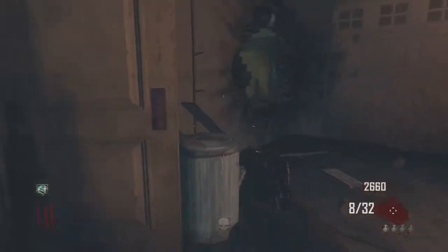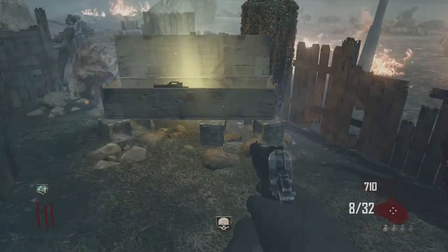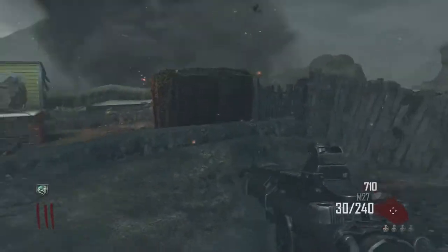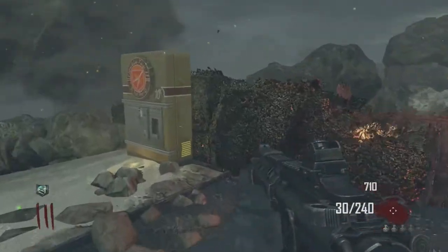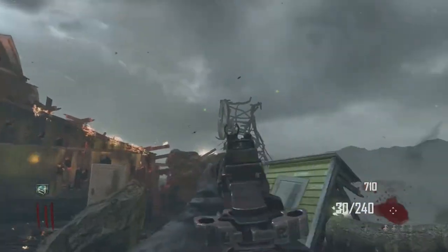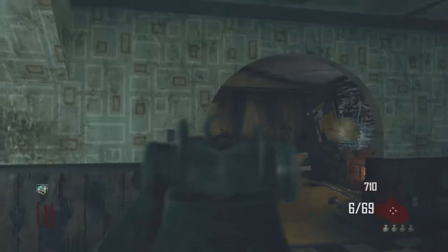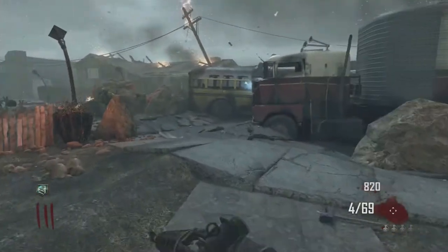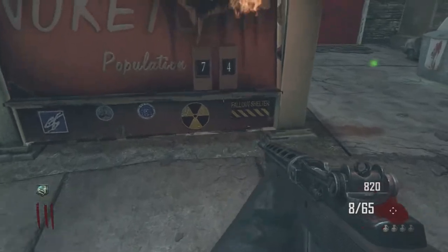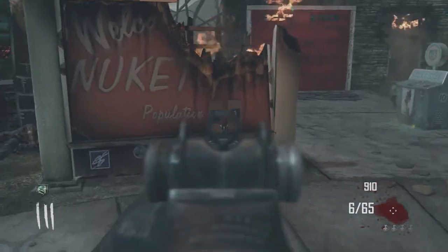Let's buy the mystery box and see what kind of guns we can get. Oh my god, the gun I would always run — and we got Double Tap too! There's a double points indicator up there; the clock changes into a different number, and you have to kill a certain amount of zombies. The number counts down from three to two to one to zero. Right now we have to kill 74 zombies for that to happen.